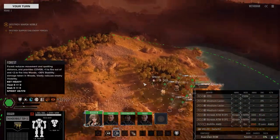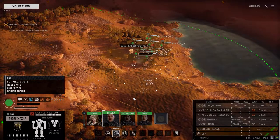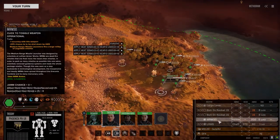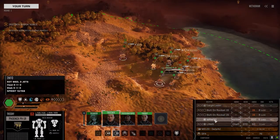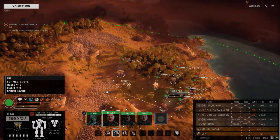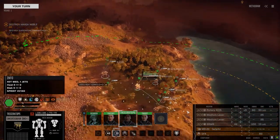The lance has changed ever so slightly. Our Phoenix is now running a large laser, an MRM 30, and an LRM 5. I took out the SRM — I believe we had an SRM 6 and LRM 15. So we've got an MRM for heavy direct fire and an LRM running just chaff ammo, half a ton of chaff ammo. That's actually working fairly well.